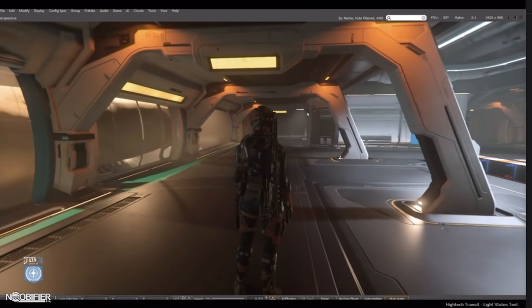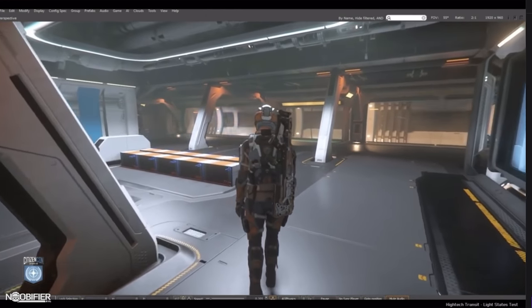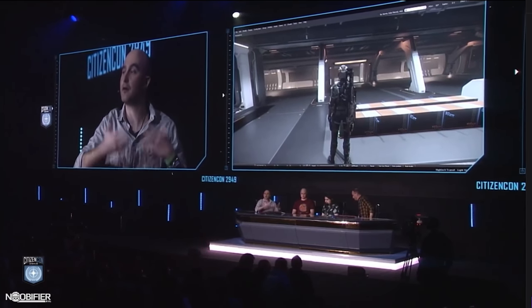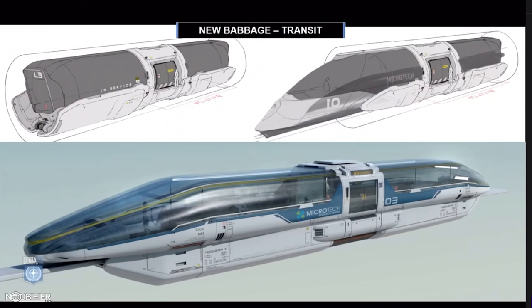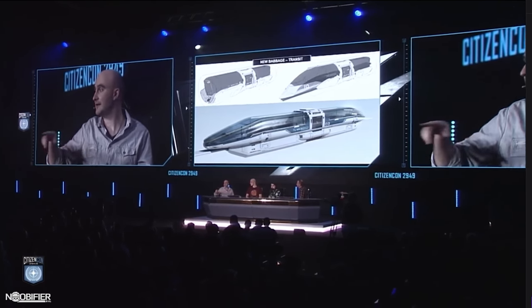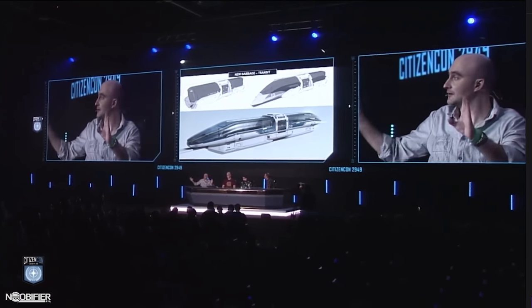The trains are going to be torpedo-shaped. Designing New Babbage has been extremely hard — our internal concept team is very good, but we went through many design iterations and the transit is no exception. We went through a few different designs, but ultimately wanted something that felt very aerodynamic, like it could cut through the air very easily. And because we knew we'd have exceptional views of the cityscape from the transit, we wanted to open up the canopy so you can see as much of the cityscape going by.